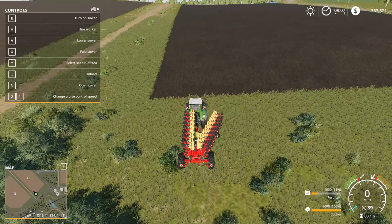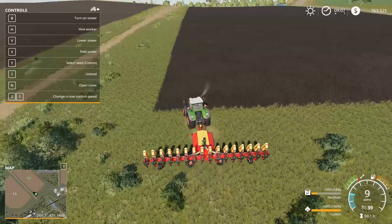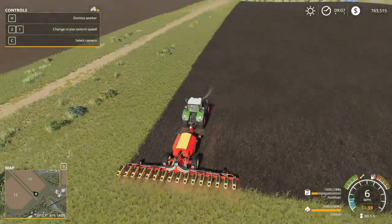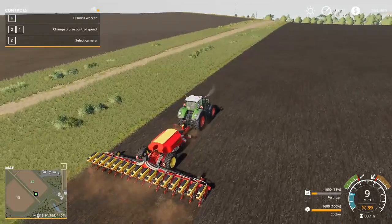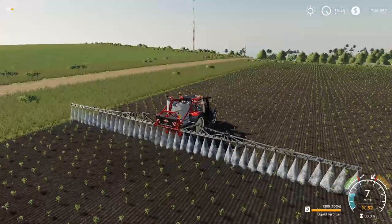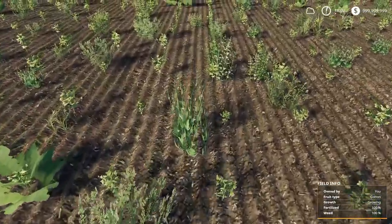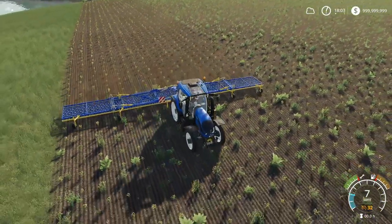Unfold it, then lower it. Just like the cultivator or disc harrow we used earlier, you can drive forward and let it do the work, or you can hire a worker. This will handle planting your cotton and doing your first layer of fertilization. At stage one of cotton, you're going to want to add your second layer of fertilizer. Soon after, weeds are going to pop up if you have weeds enabled. These still need to be taken care of — I'll leave links in the description to videos I've done on that subject.